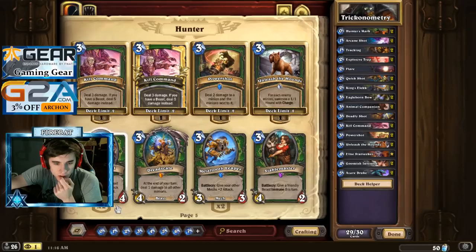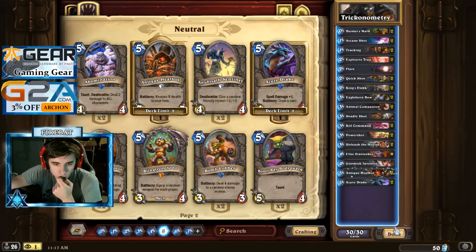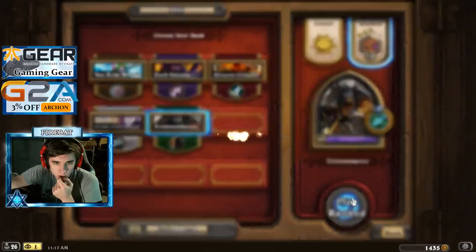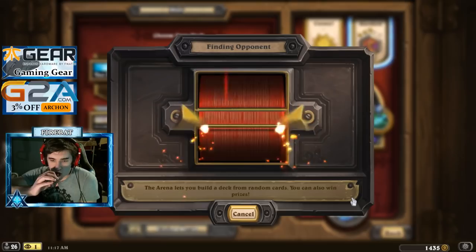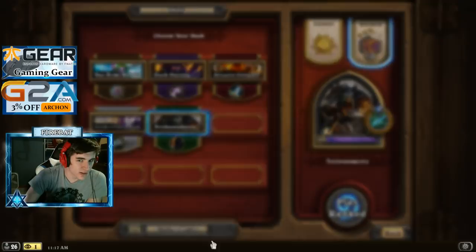We have two hunters. Probably don't need two Deadly Shots, so we can squeeze in a Heal Bot or two. We do need to slow down the game. Cut some draw, get in another Heal Bot. Our Joust value is insane — we should be winning these Jousts.